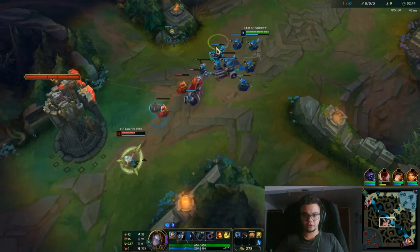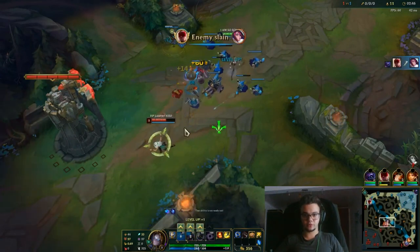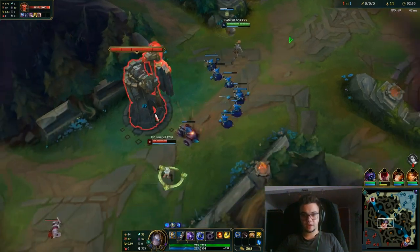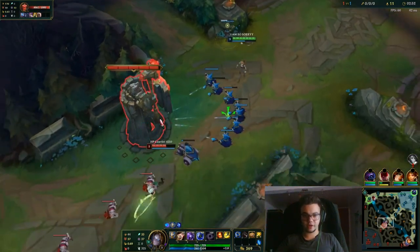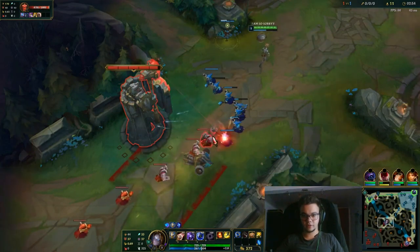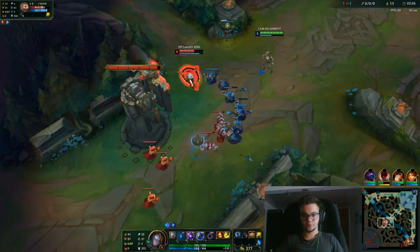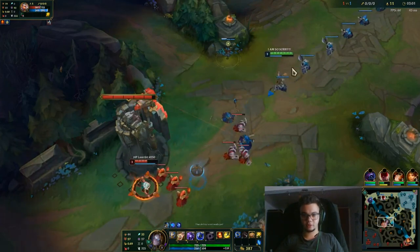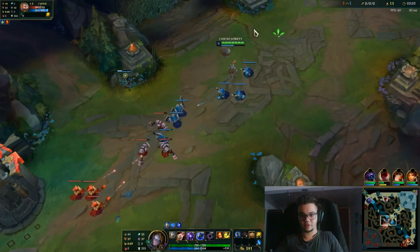Let me just get this CS real quick and play safe around this. We're going to continue this tutorial with items in a second because there might be an Elise around. As you can see, I'm trying to poke her as much as I can before level 6 and I'm trying to make her lose as much CS.